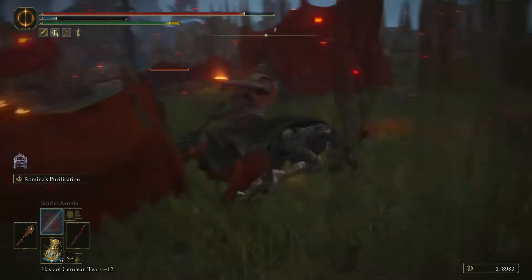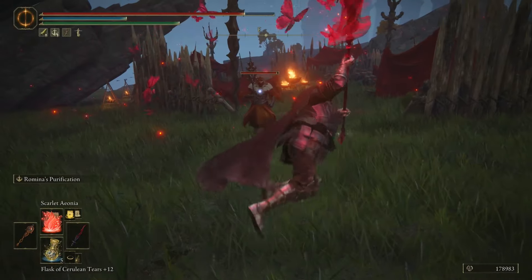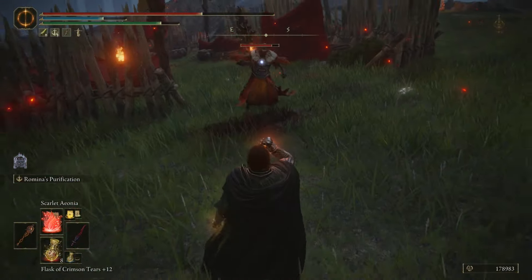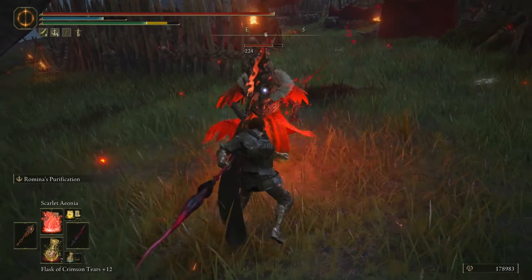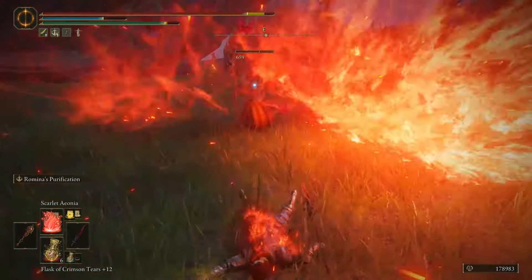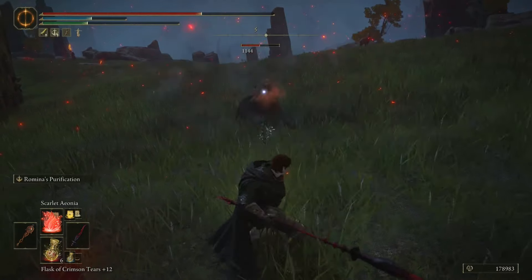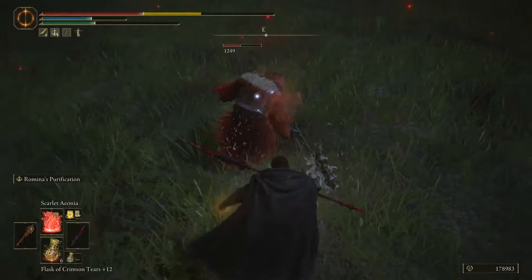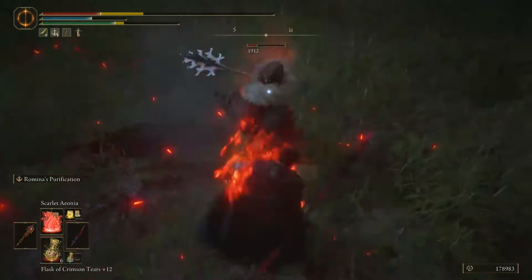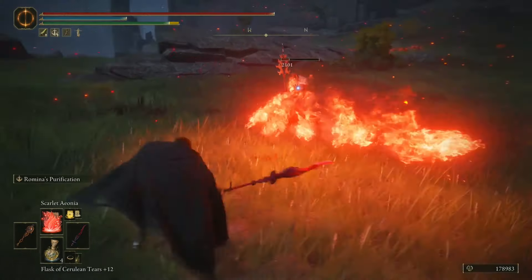Untouchable Wolf got you stuck in my fence — or gate — no you don't, my friend! Let's do a little dance with the Untouchable Wolf. That's what I'm talking about — let's go!